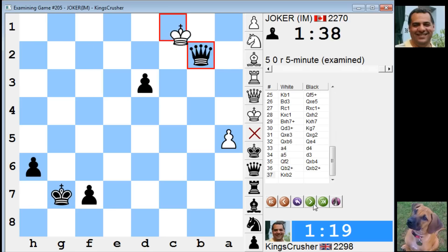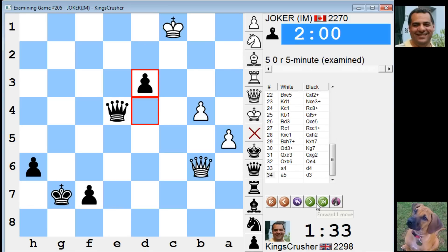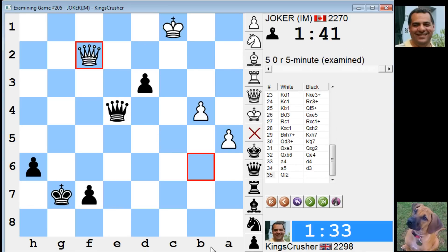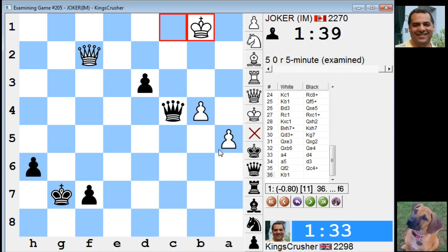If we just go back - what could I have done here? Getting this dangerous a5 pawn. Okay, queen c4 apparently - check checks up, and that keeps a blockade on a6. Actually that's quite useful to remember maybe. Yeah, I should have gotten the blockade. Oh well, that was a runaway pawn there. Okay, thanks so much.